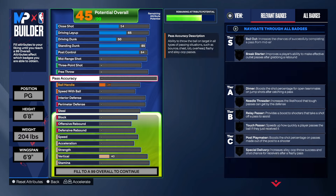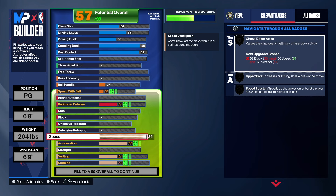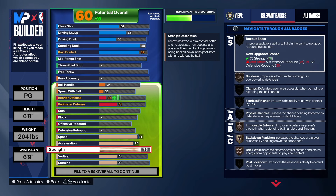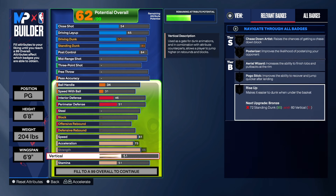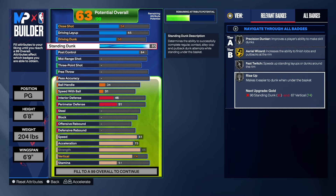We have a 54 on the close shot. Coming down to the physicals, we have an 81 speed on this build, a 75 on acceleration, and 86 strength. The 86 strength is really to get gold bag down punisher — if you go down one tick you lose that badge. For vertical we're getting that up to 74, which is all we need to get the badges we need.